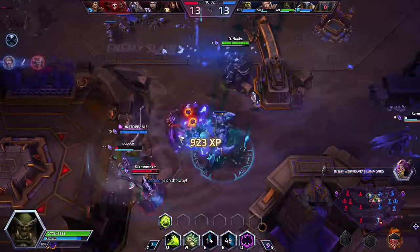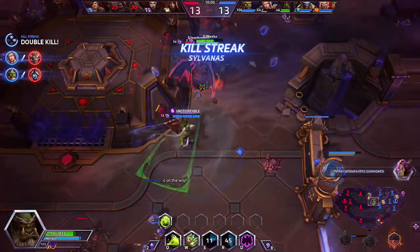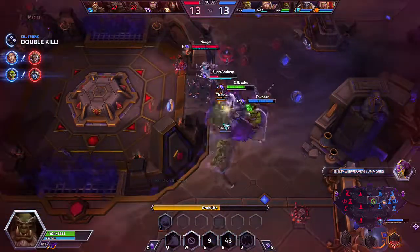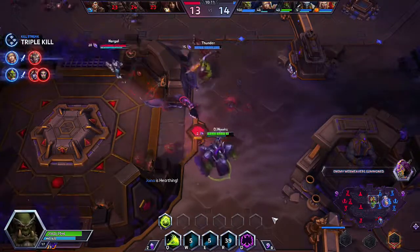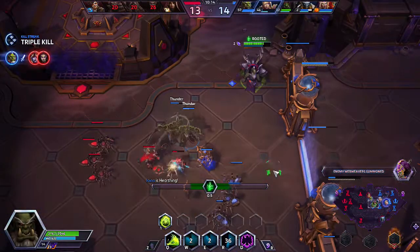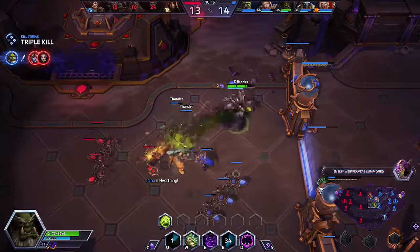Look at this Junkrat. There we go — we are able to get the Junkrat, and I'm able to use my Drain Life on the Kerrigan to kill her and keep myself alive while also avoiding that Tracer. Very nice.